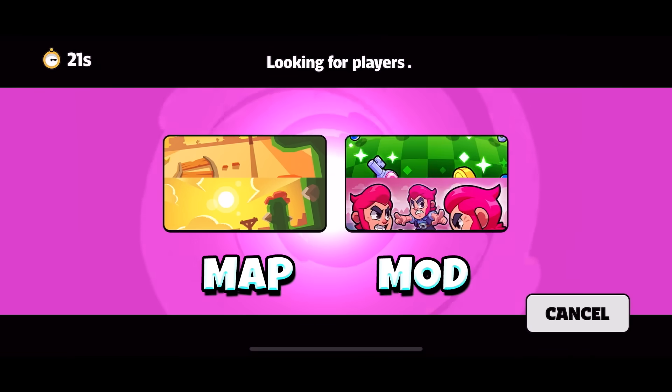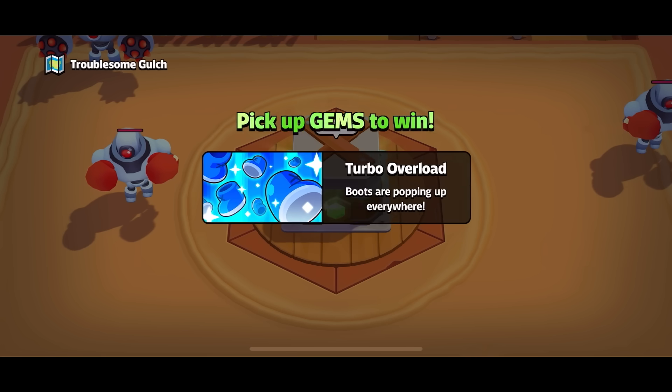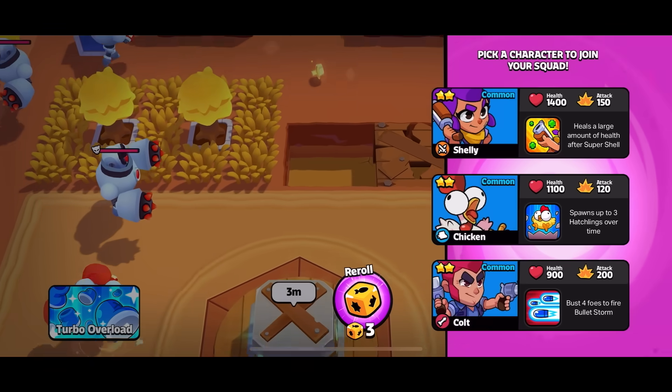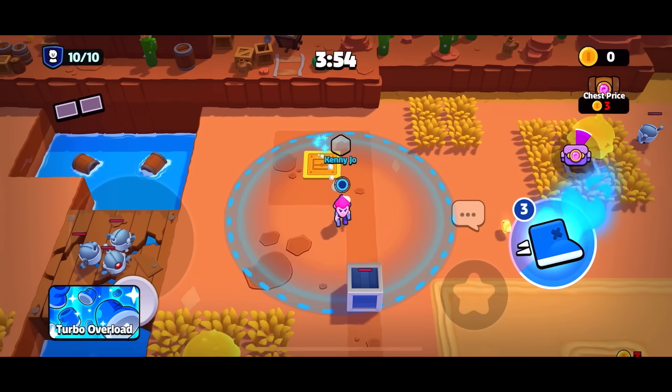When you click play again, a random spinner will start to select the map you will play on and the match's modifier. Each player will start at a random chest spawn location, and will be offered one free squad member out of three character options with special abilities.